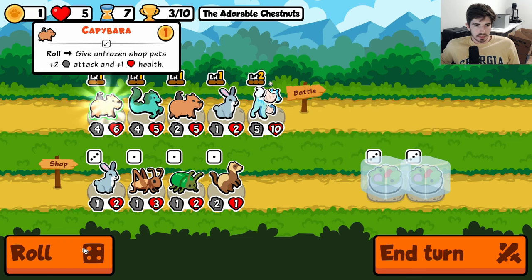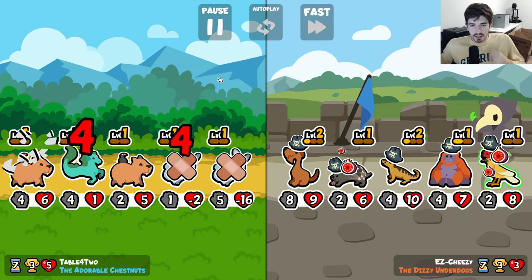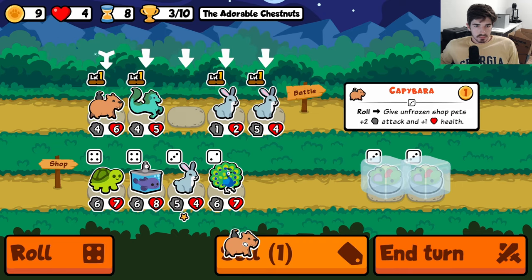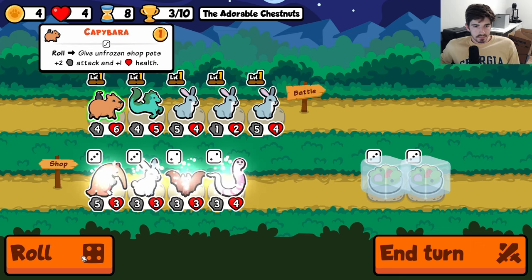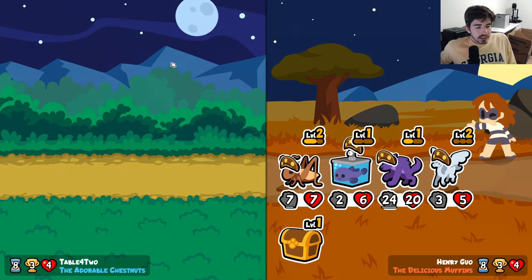I'm gonna try to save the salad bowls until we get more guys. We're gonna lose here, but we're so close — I can taste it. I can feel it and I think we're gonna lose regardless so I don't mind doing this. We need one more hippocampus and then we full send. Next turn we go in.